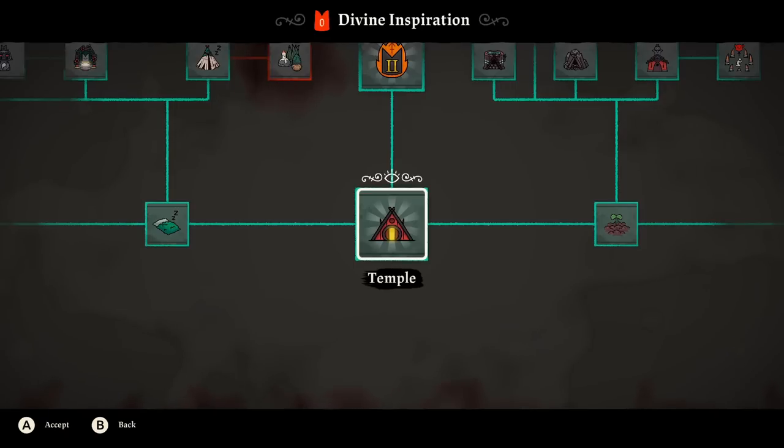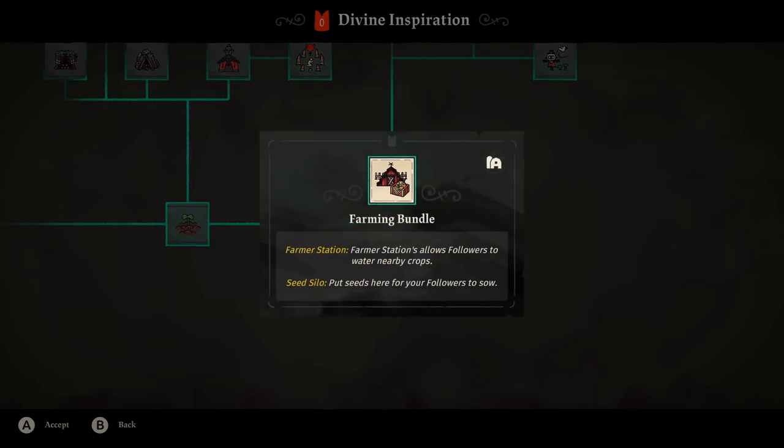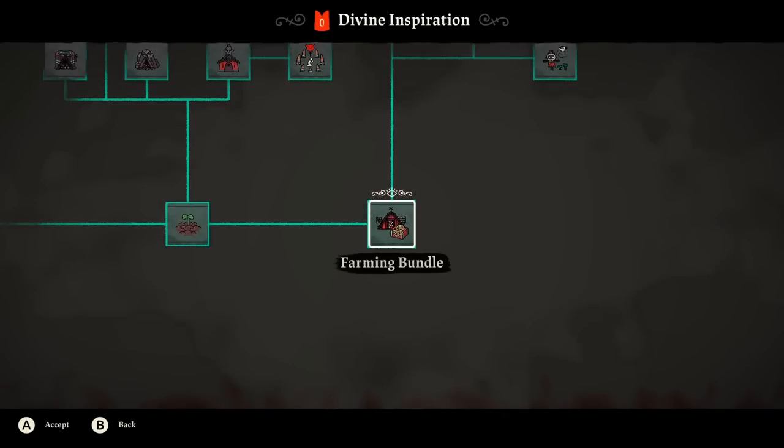The divine inspiration tree is really important. One of the most critical upgrades is the Farming Bundle, which lets your followers water and take care of the crops. You just put down a seed silo near the farm and fill it — they'll handle the watering. You still have to harvest, but it saves a ton of effort in keeping your followers fed.